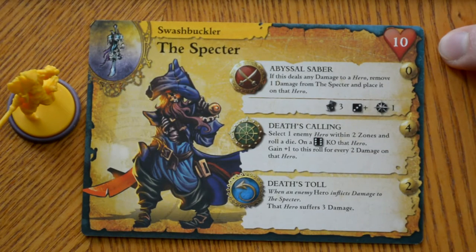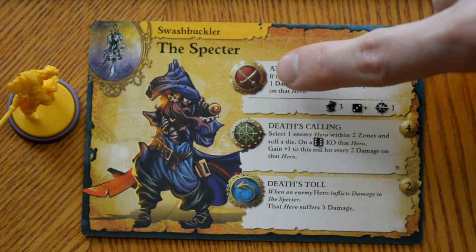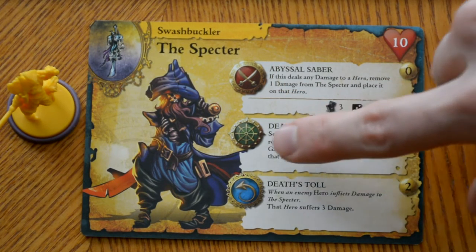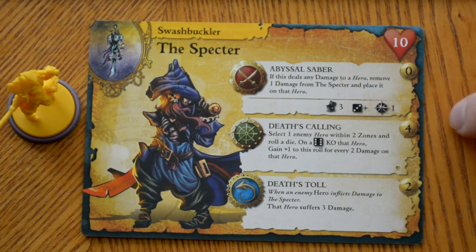On the side here, we have the character's health, and then each character has three different abilities. There are three types of abilities: swords with a red background are your attacks, the green with the wheel are your actions, and the blue with the arrow are your reactions. The gold circle with a number on the side is the gold you have to spend to perform that action or attack. The top ability is usually free, and then the last two are going to cost you various amounts.